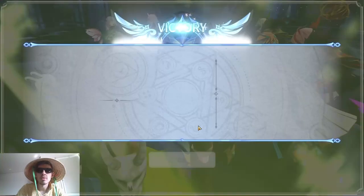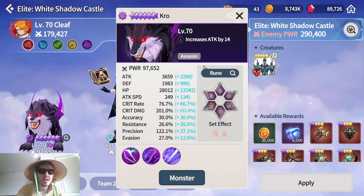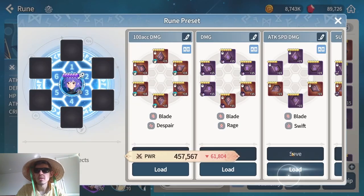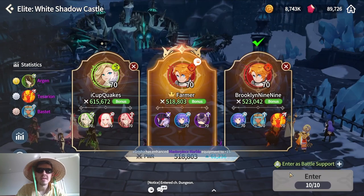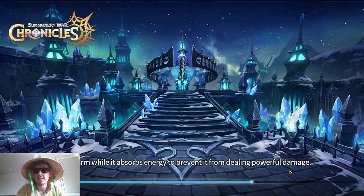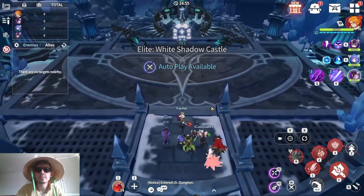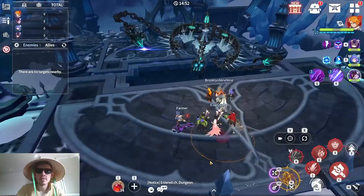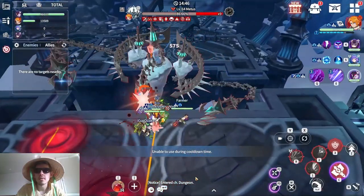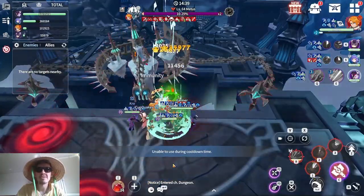Now we'll swap — put Narin Ha's rage runes on Crow. Crow was on a swift set and now we're giving him the rage runes. For Narin Ha, she's not really good on swift but I'm just putting whatever as long as I can test Crow's damage — that should be fine. Getting some hits: 288k, 395k — not bad.